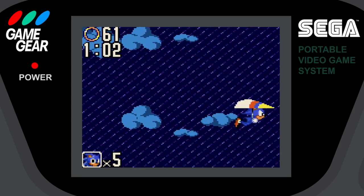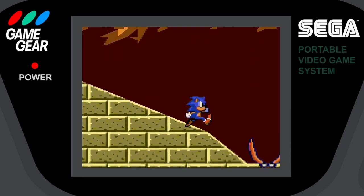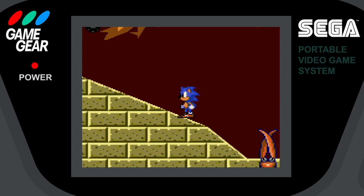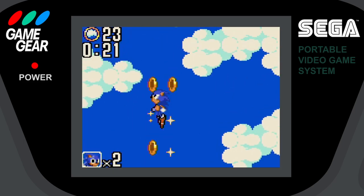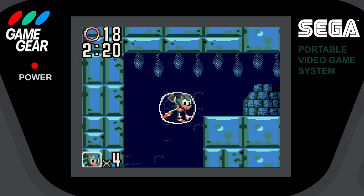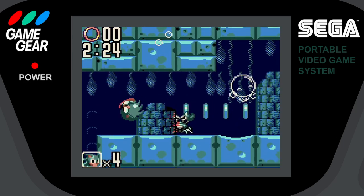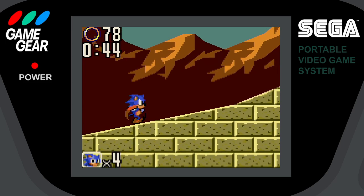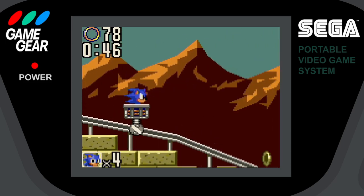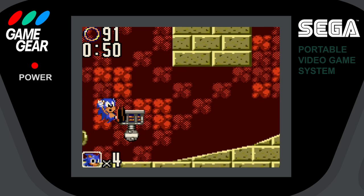You have to get through two full acts, which are actually pretty short overall, and then act three is just a quick stage to get to the boss. The stages themselves seem to have a plethora of rings available, which act as armor to Sonic. No matter how many rings you've collected, you lose them all when you get hit, but can only recollect three of them. That's it. Having more than three rings is basically pointless, unless you're aiming to get a hundred for an extra life. The zoomed-in screen says good luck with that.